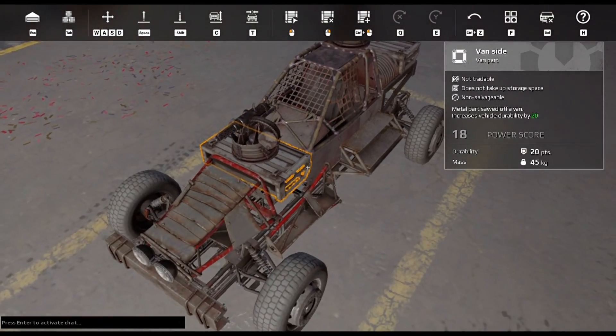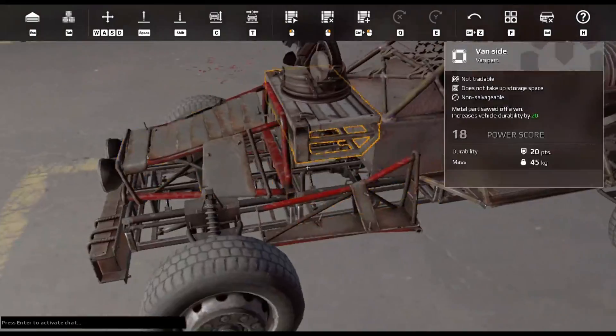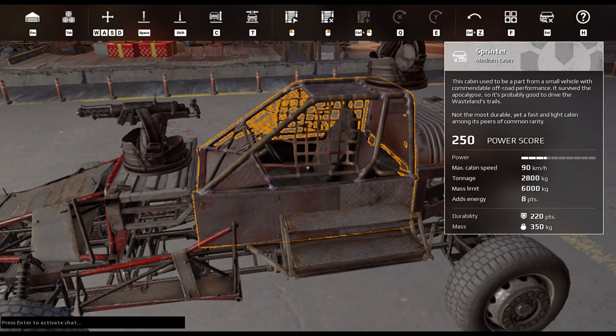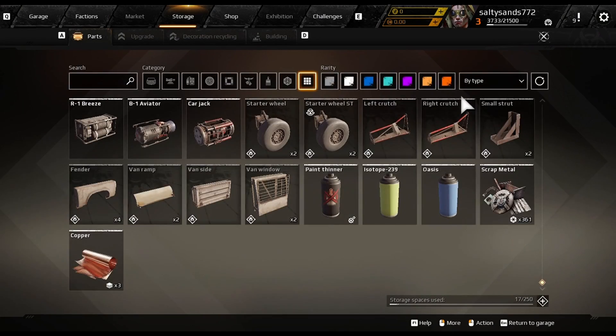Even if this machine has lost all of its guns, it still is fast, which means it can get to the base, either defending or attacking. Early on, this machine can be very essential to winning battles. The cabin is one you will be using many times as you fight throughout your journey. It also uses new types of tires that allow you to move faster on the ground.